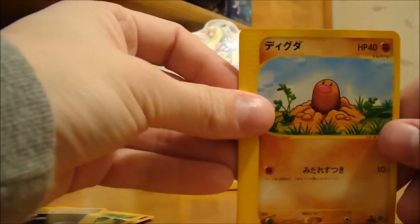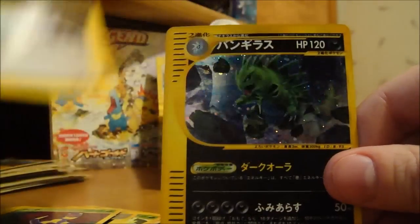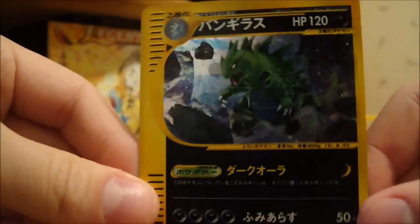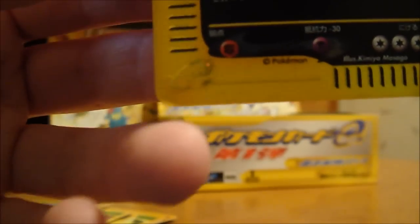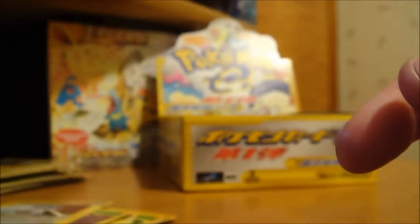Here we have a Diglett, Gastly, Ekans, a Trainer card, and a Tyranitar holo — nice! I was hoping I'd get this one in holo form. I guess every rare has a holo version. The corner's bent for some reason, but oh well, still nice.